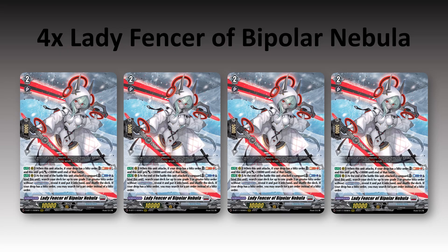Then we have Lady Fencer of Bipolar Nebula — I actually really like this card. When she attacks, if your drop zone has a Blitz Order, you can soul blast one and she gets plus 10 until the end of the battle. Then at the end of the battle, if this unit attacked a Vanguard, you can counter blast one, bind this unit, search your deck for up to one grade 2 or greater Blitz Order without Regalus Peace, reveal it, and put it into your hand. If your drop has a Blitz Order, you may search for a Set Order instead. She can get you that card in hand, and if you already have a Blitz or used them already, you can get one of the grade 1 Set Orders. I really think Lady Fencer of Bipolar Nebula is going to get slept on — she's a really, really good card, so that's why we're playing 4 of her.